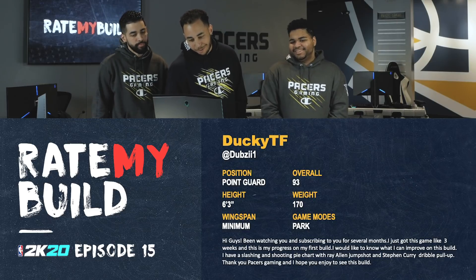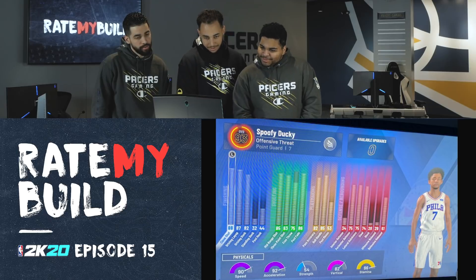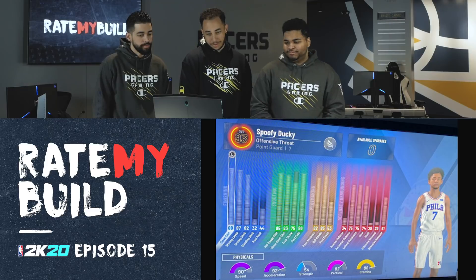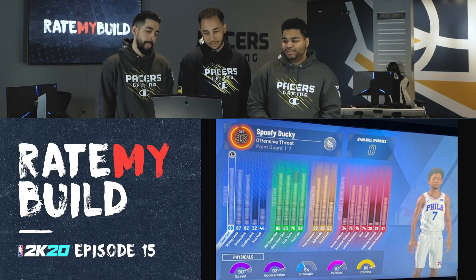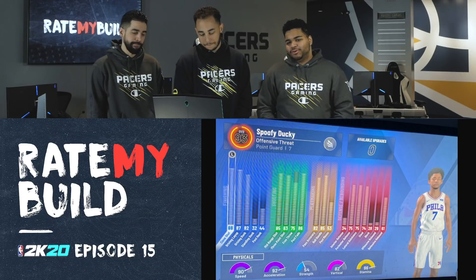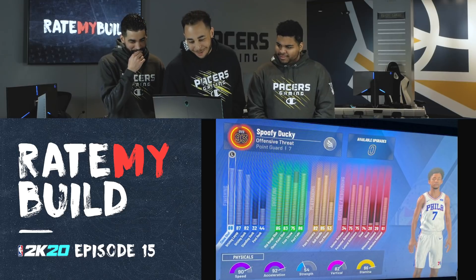So far so good. Yeah, I like the Ray Allen jump shot and Steph pull-up. He made him sits three, got the dunk, the speed, got a slasher badge — so far so good. At 93 overall, as you get higher your stats will improve and you'll be able to speed boost and do all those kinds of things. He got some defensive rebounding in there for the park — got to get some boards.